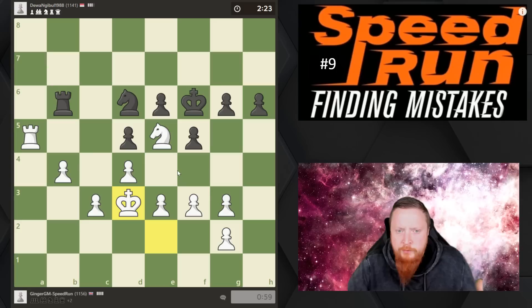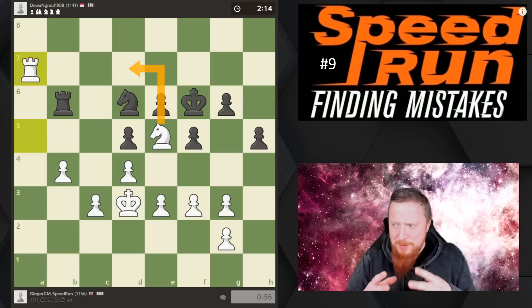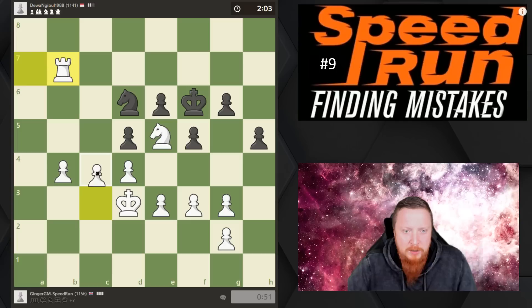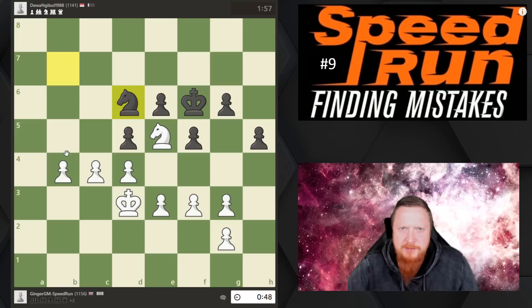I'm bringing my king towards a good central position. I want to improve my pieces to the maximum. The rook on the seventh rank looks very good. I actually missed a tactic — knight check, knight d7 — and you're all going to be screaming in the chat! I suppose it's because I'm doing things a little bit at a time. My opponent has now spotted that. We're going to go into a more technical position, but two pawns up it should be quite an easy win.